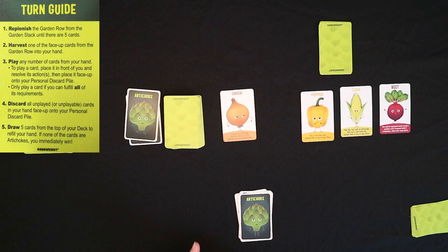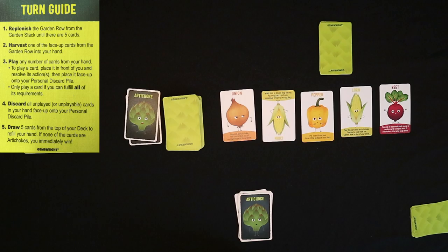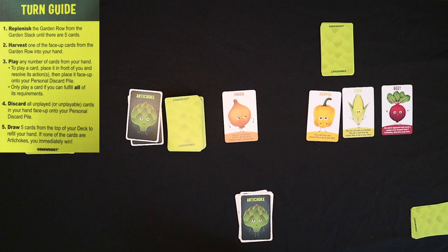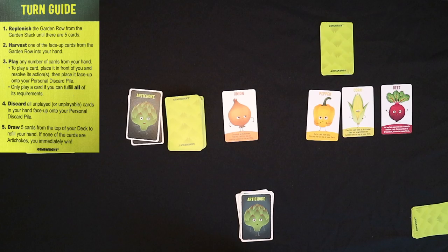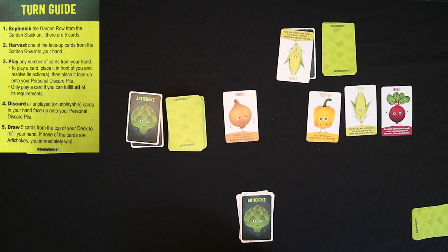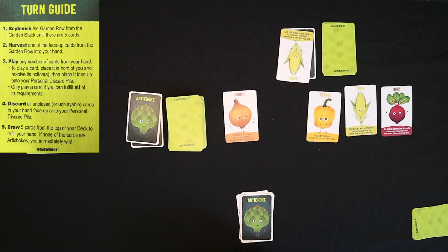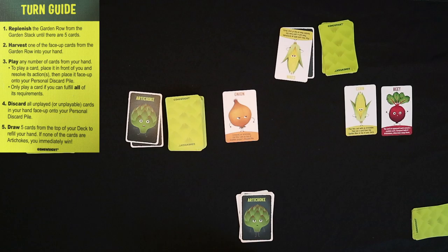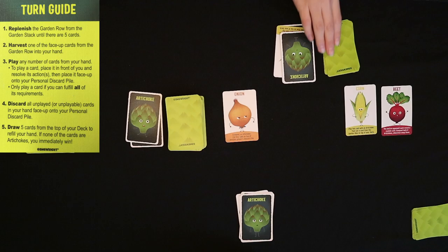It's my son's turn. He replenishes the garden row, then harvests one card — he took the corn. Corn you play with an artichoke, then you put a card from the garden row on top of your deck, so it kind of gives you an extra card. Playing a card means putting it in your personal discard pile. He's played his corn, so now he gets to take a card from the garden row and put it on top of his personal deck. Then he discards the rest of his hand into his personal discard and draws 5 new cards.